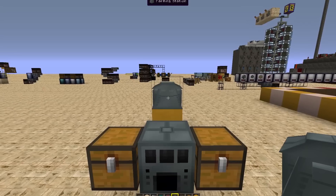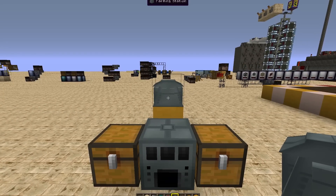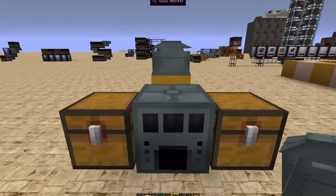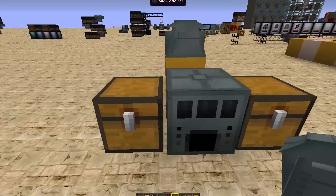To make the Farming Station, you need four Electrical Steel, a Machine Chassis, two Pulsating Crystals with a Basic Capacitor between them, and a Diamond Hoe.